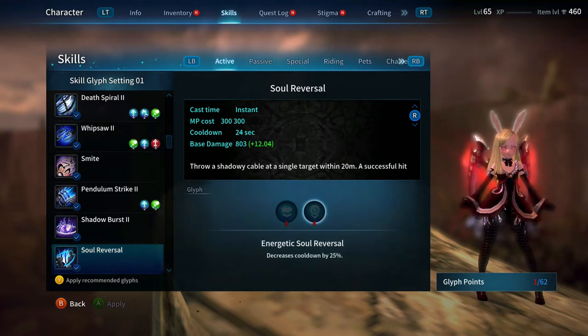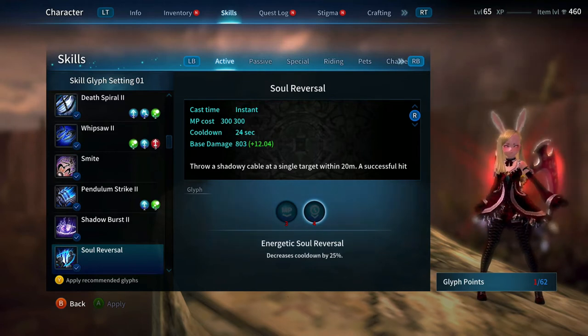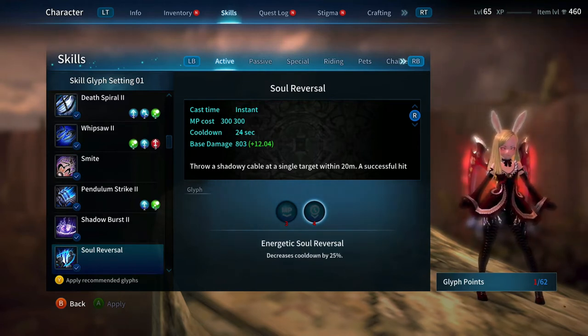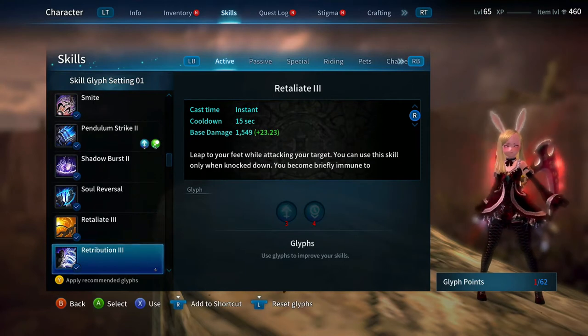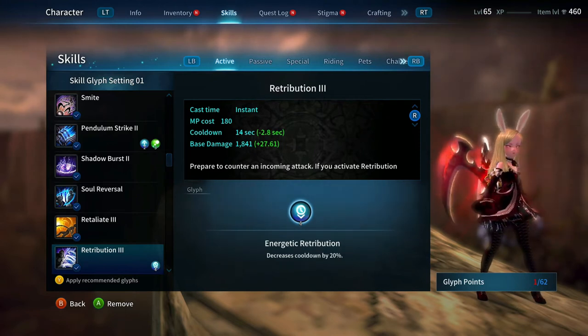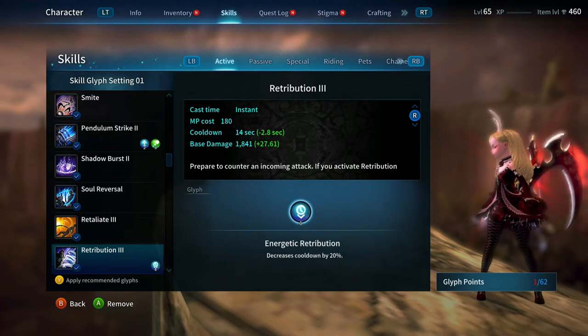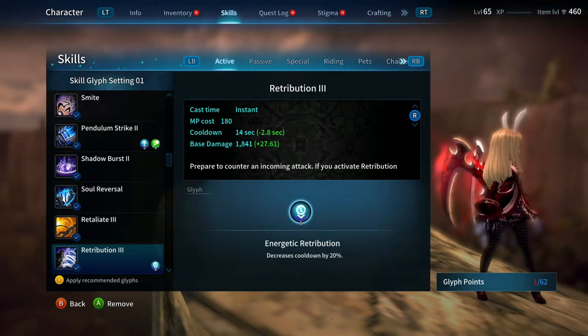Soul Reversal — the decreased cooldown is not horrible, but I don't use it as much since Bihar has been taken out. If they bring it back you could argue for it, but with the cooldown of Stigmas I just don't think it's needed. Retribution — I personally like it off cooldown. I actually use Retribution to get out of boss attacks more than other Reapers. This is something you could remove, especially if you're more advanced, and put those glyph points into Shadow Burst or Cable Step instead.